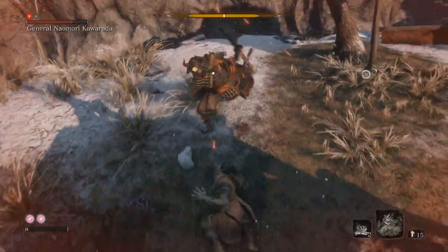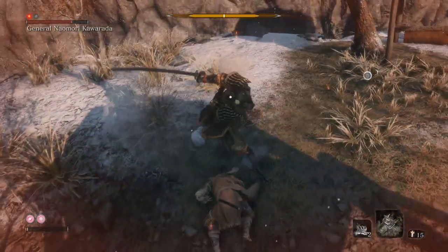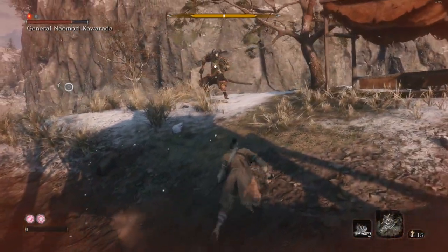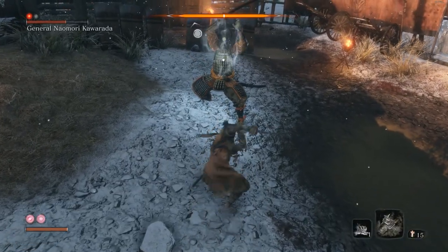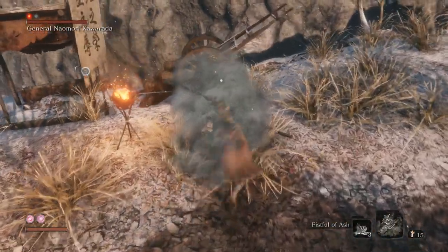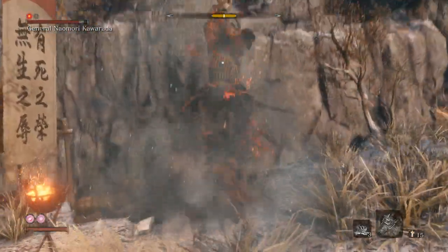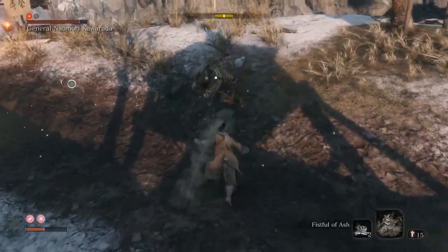There's me getting chopped because I'm overextending. Watch for the little hand backslap — it'll follow up with a sweep. He broke my posture there and knocked me down. And then he'll sometimes do this where he regains posture, if you let him complete it. So always chase it. Here's fistful of ash — don't overextend. It only gives you one free hit; it doesn't knock him out for a significant period of time.